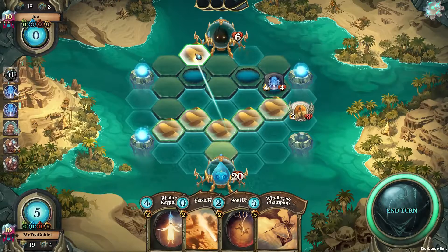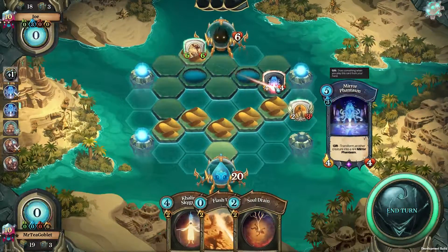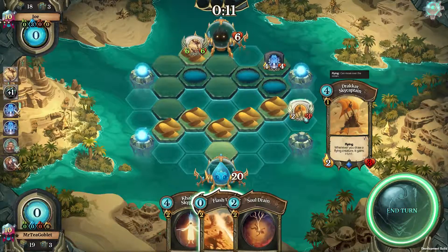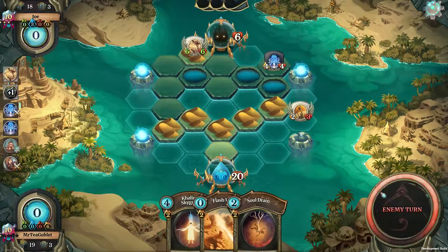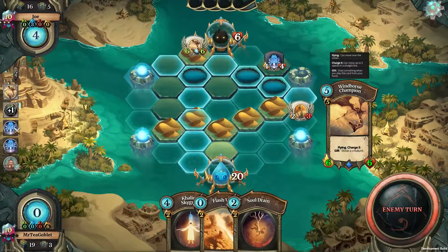Let's play that there. We'll move this — where should we move it? If we move it here, that does mean our drakara sky captain gets to live for another turn, and of course we want that. So let's just end turn. The opponent could of course have another mirror of phantasm, which would make short work of the windborne champion.